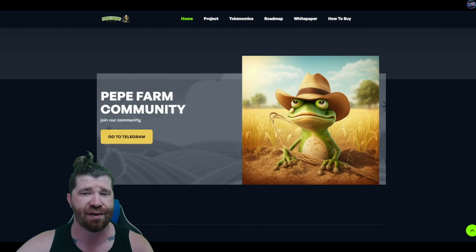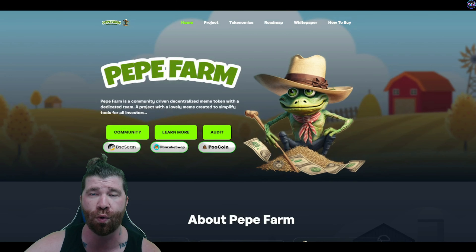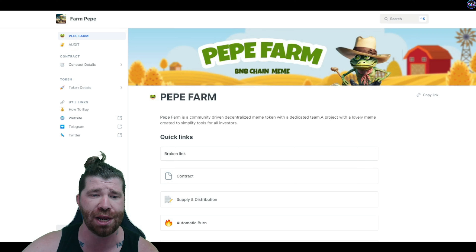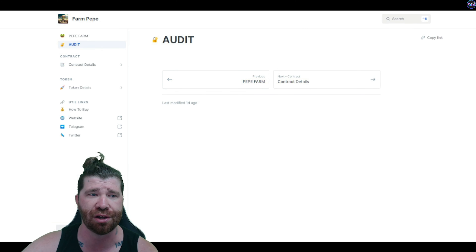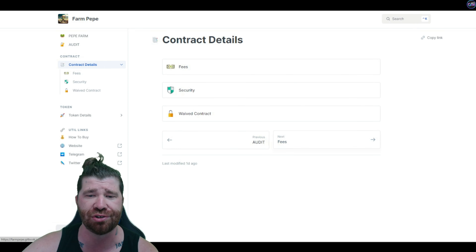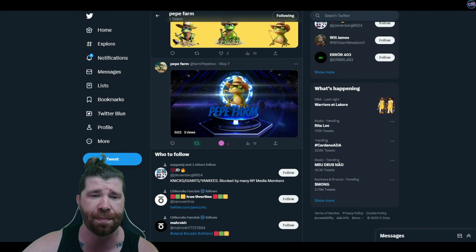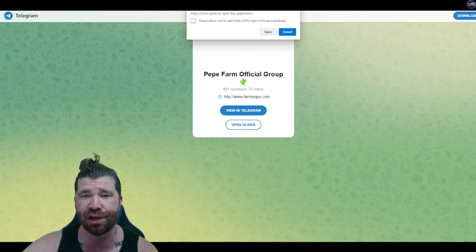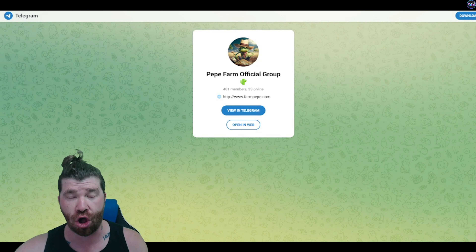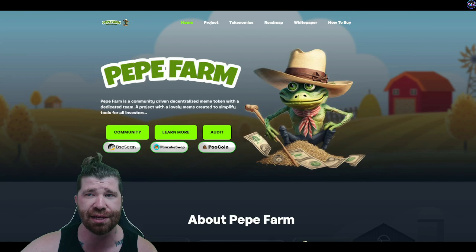They do have a lot of stuff happening here. Make sure you guys join the Telegram and all the socials — links will be down below. There should be important updates for this project. They do have a white paper, which is really important. The audit is coming up very soon — nothing there yet. We've got contract details, fees, security, and wave contract. They also have a Twitter — smash that follow button, hit the heart, retweet. The Telegram is up and running. Check out the links down below and stay on the lookout for the latest news and updates, especially for the overall launch of this project. There you have it — Pepe Farm. Let us know what you think.